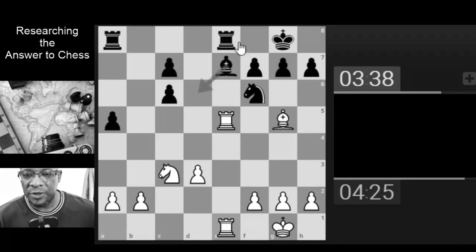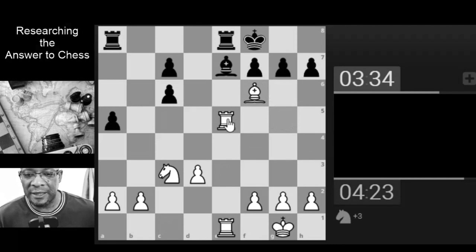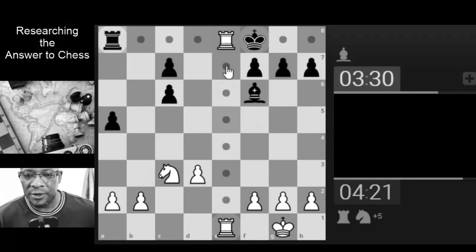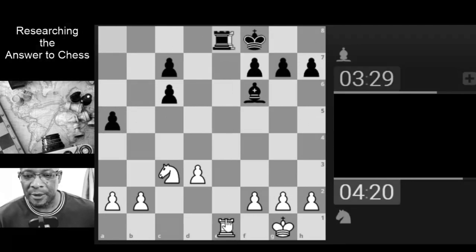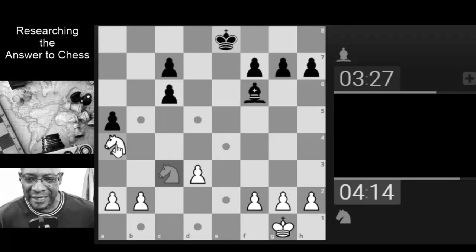You can move the bishop because the knight is protecting that square, so I'm going to take the knight because of that. Now the king is protecting. Going to grab — going to grab. It's going to want to double our pawns. Could go here with the knight defending the pawn, I'm not sure, because he's got double pawns here.